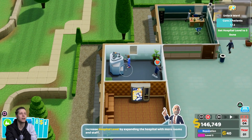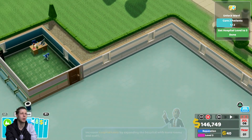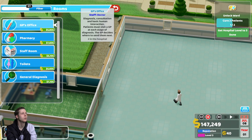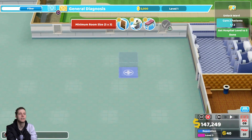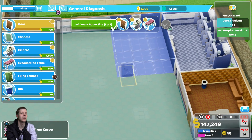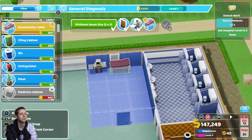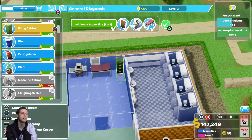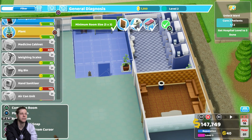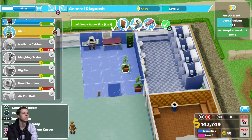This hospital is pretty uneven looking — this side isn't as big as the other side. We need a bit of room over here because I think we need to build a deluxe centre eventually, which is what you use to fix people with lightheadedness. Let's get another general diagnostics room built. Get a fire extinguisher in here because the easy scan can set on fire — and it really does like to set on fire. It's worse later on when natural disasters start happening.